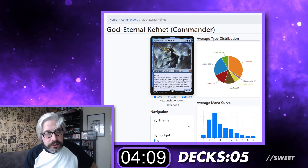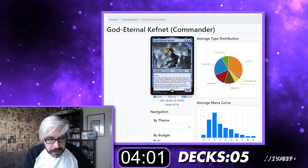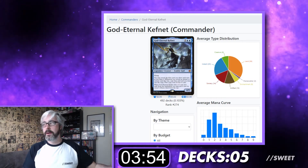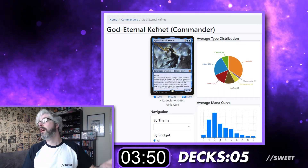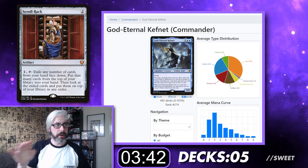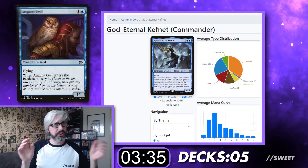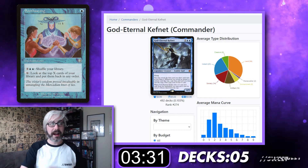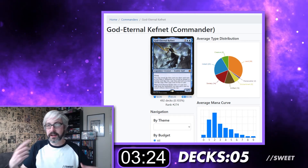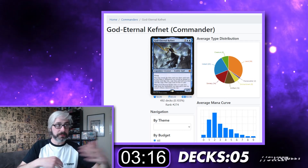God-Eternal Kefnet — two blue-blue for a legendary creature zombie god, 4-5 with flying. You reveal the first card you draw each turn as you draw it. Whenever you reveal an instant or sorcery this way, copy that card and you may cast the copy — it costs two less. So we're going to be stacking the top of our library using Scry effects and cards like Soothsaying, then playing a ton of extra turn spells. With extra turns, we'll be playing Planeswalkers that just keep upticking, ultimate our Planeswalkers, and that's how we win. And it's also a 4-5 flyer you can hit face with multiple times.